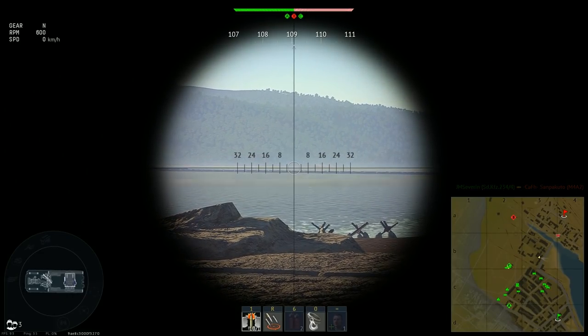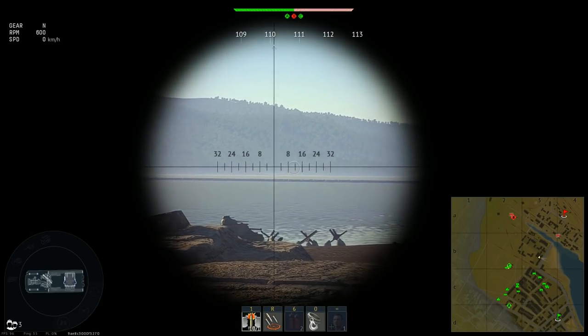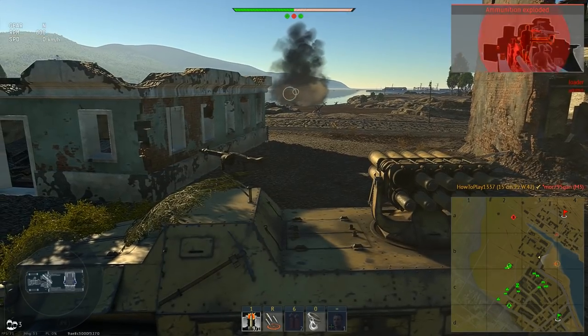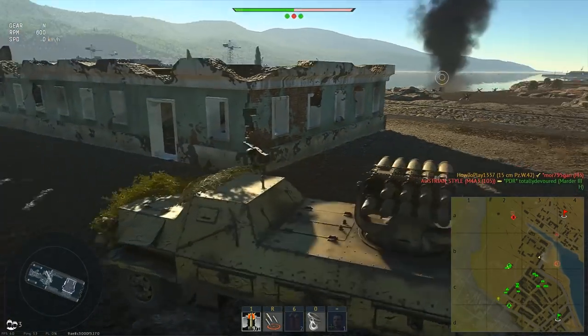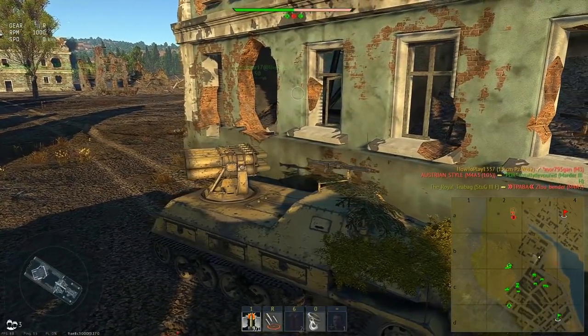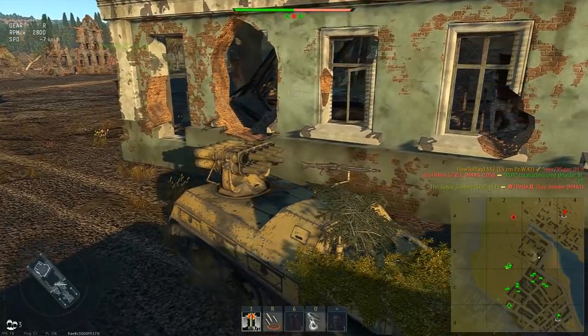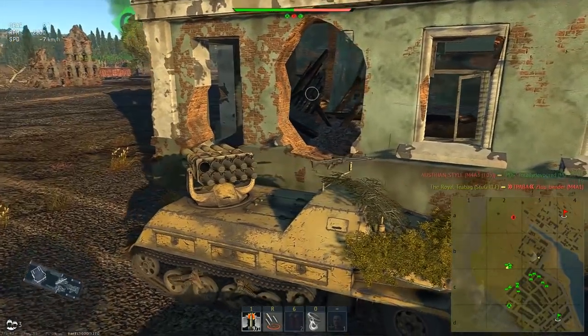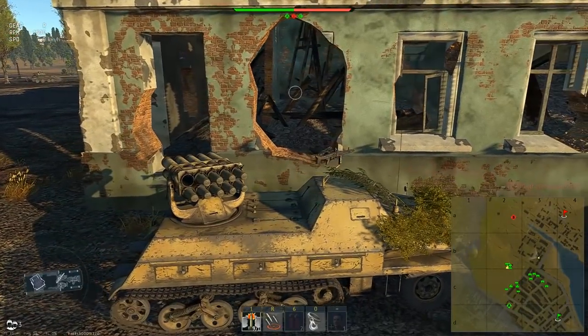On a good note, the machine gun seems to be an illusion — rockets can go right through it. If you need gun depression or want to expose only one crew member to increase survivability, turn the launcher around and drive backwards to peek around corners. Just be prepared to move at only 8 kph in reverse.